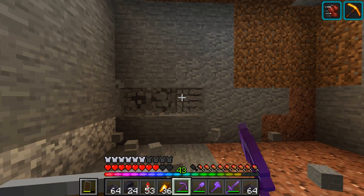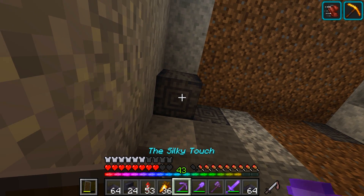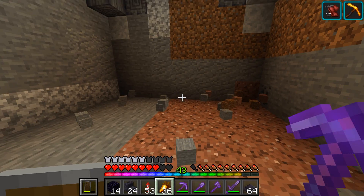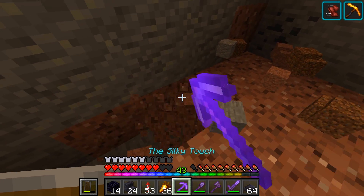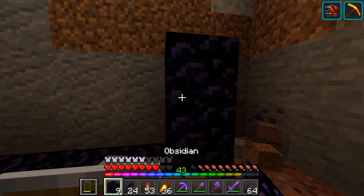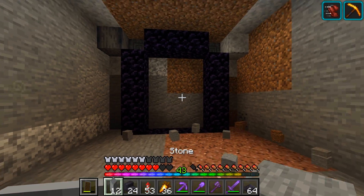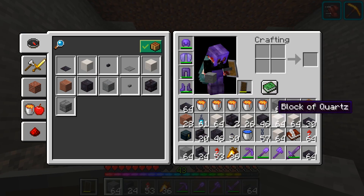Do a little bit of that, a little bit more diggy diggy outy outy. We should be able to get ourselves a nice nethery themed room going on down here. I think that'll look pretty cool. Maybe we go a couple blocks out this way as well. It might be an idea to begin the portal building now. Maybe we put three down here — I'm thinking a three by four. I think that'd be pretty nice, a pretty big sized portal.